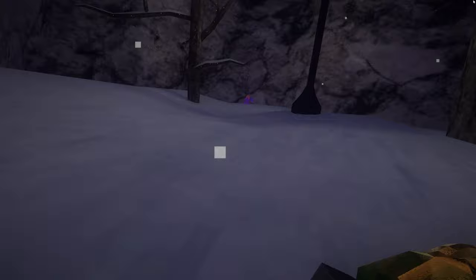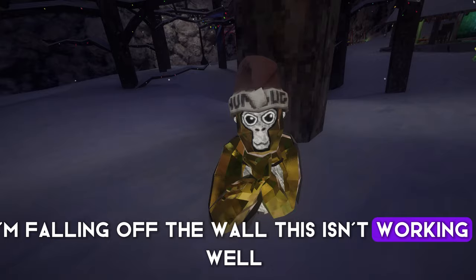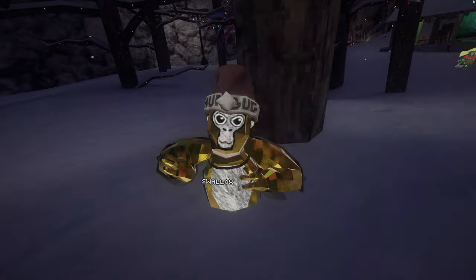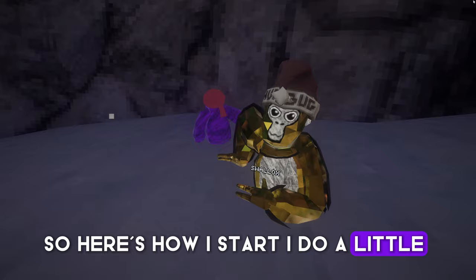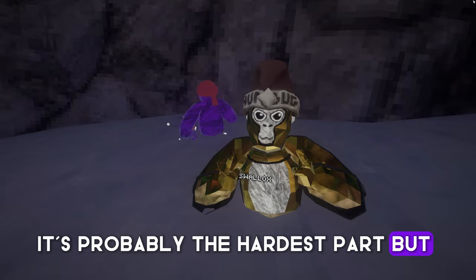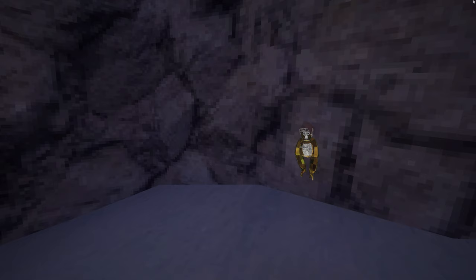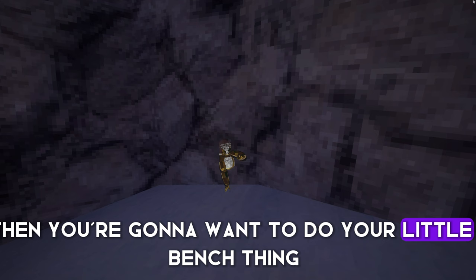When verticaling, you might be like, 'I'm falling off the wall, this isn't working.' Well, that just means you didn't start off well — you need a good start. Here's how I start: I do a little hit-up with two hands. Just hit-up, hit-up, like that. It's a little bit difficult — it's probably the hardest part, but it's definitely what makes you able to do it. So hit-up, hit-up, and then you're going to want to do your little bench circle. So: hit-up, hit-up, bench.